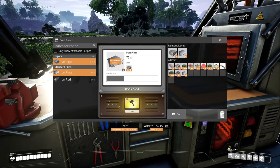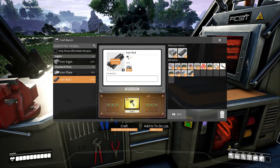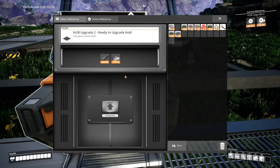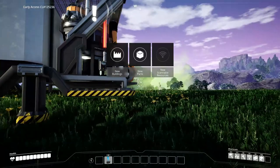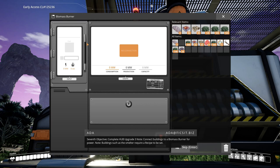I wonder if I can get armor in this game. One of those sonic creatures attacked me and I zapped it. The big long-legged things seem passive. There was another guy over by the red glowing thing that didn't seem passive. 'You have unlocked hub feature: biomass burner, scanner feature copper, new buildings and recipes.' Seventh objective: connect buildings to a biomass burner for power — buildings like the smelter require a recipe to be set. Automate the smelting process and use portable miners for optimal results.